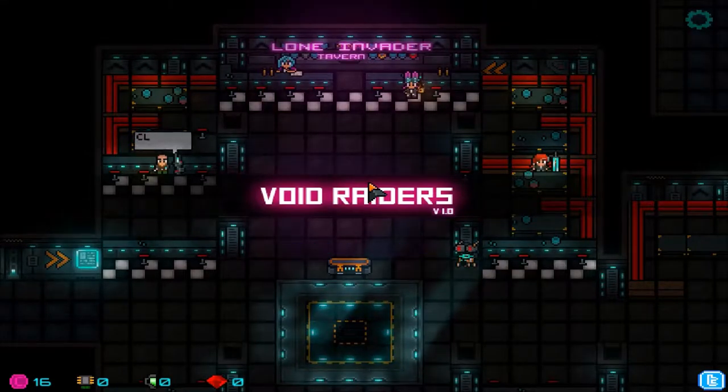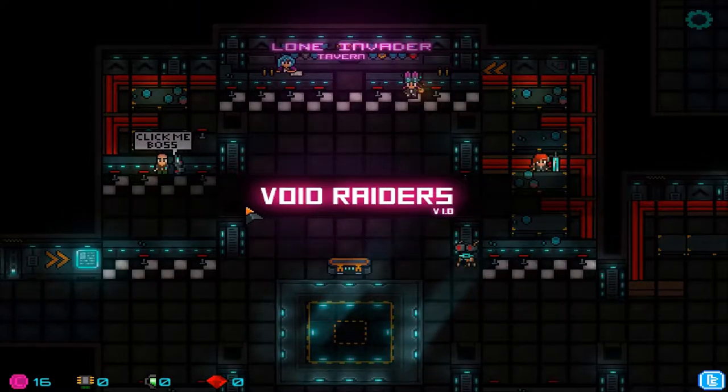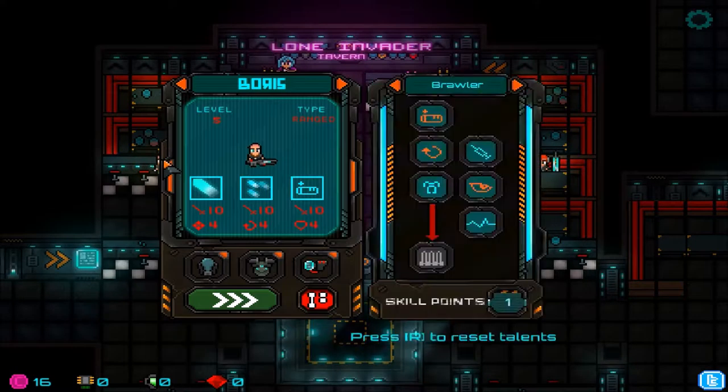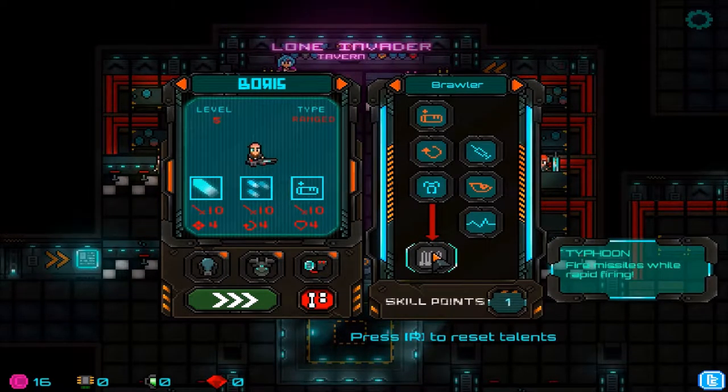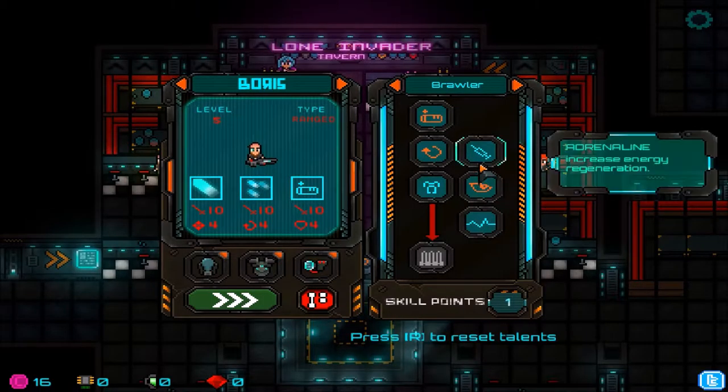Hello everybody, welcome back to another wonderful day of Charlotte Wars adventure in Void Raiders. Let's carry on — this is the one we used last, we got to level five. We have a skill point we can pump into — there's typhoon fire missiles while rapid firing, that's kind of cool. Protein enhancer, plus ten max energy increase — let's do that one.